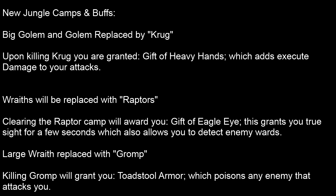The big golem and the small golem — on blue side they're on the southeast, and on purple side they're on the northwest — will be replaced with a Krug. Upon killing the Krug, you are granted the Gift of Heavy Hands, which adds execute damage to attacks. So when you auto-attack an enemy champion, whether melee or ranged, you'll be doing extra damage with every attack you hit.